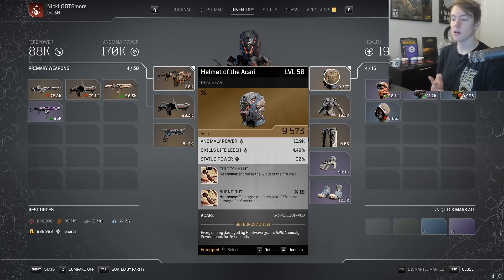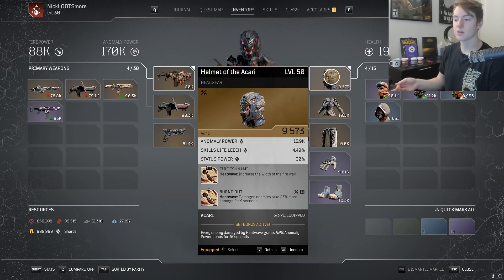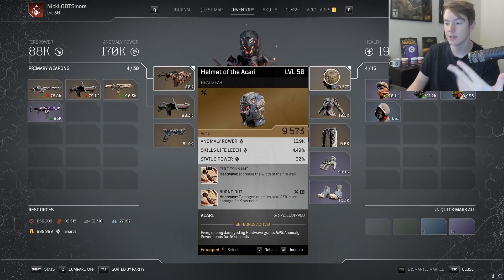Then we have the first mandatory mod: Burnt Out, where enemies damaged by Heat Wave take 25% more damage for eight seconds. One really cool thing about this is it actually works for your teammates too. Also, if you're using double Heat Wave this scales infinitely — technically if you Heat Wave a guy over and over this keeps scaling upward, which really helps with your boss damage. It's one of the main reasons I really want to try using double Heat Wave. This makes every enemy damaged by Heat Wave take 25% more damage for eight seconds, and it scales with literally every other type of damage.